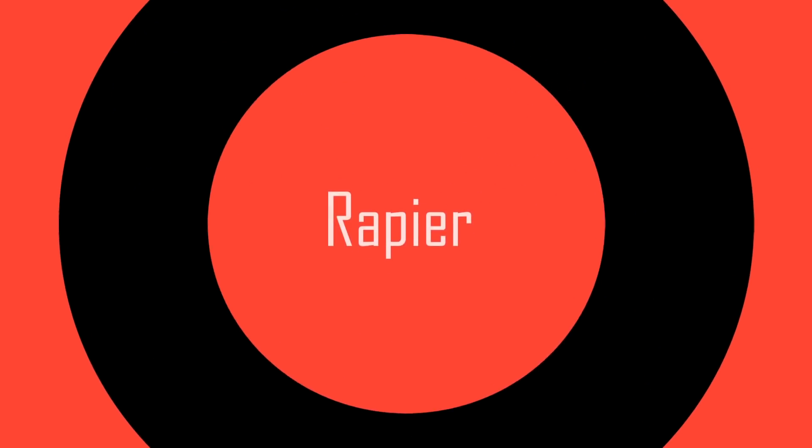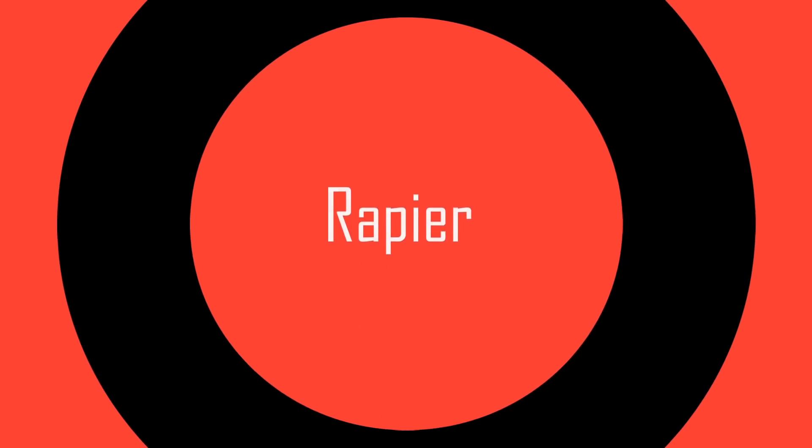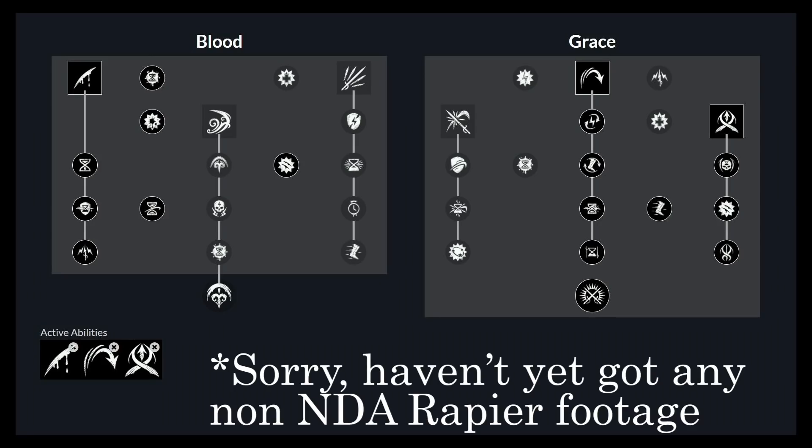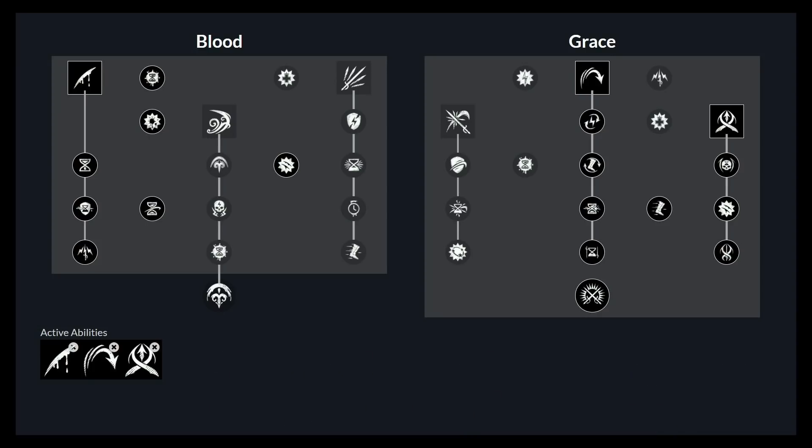The Rapier can make for an absolutely fantastic DPS weapon, as it has really high crit chance rates and some pretty gnarly bleed effects which can take down enemies over time quite effectively. On paper at least, the Rapier can really be one of the most damaging weapons in the game. Like the Spear, the Rapier primaries with Dexterity, but instead has Intelligence as its secondary scaling attribute. In terms of mastery abilities I'd be looking at Tondo, Evade, and Flesh.